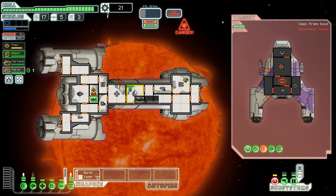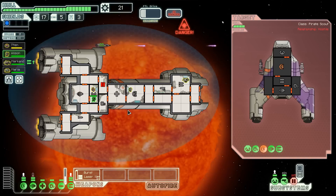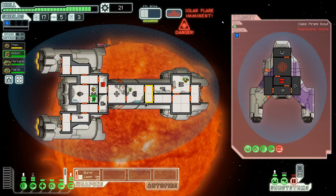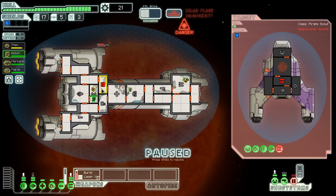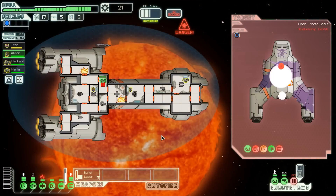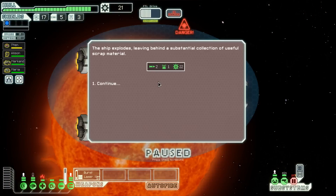His weapons are out and he's about dead — this barrage will do it. And I'm on fire! I got two missiles, a drone part, and 22 scrap. My doors are broken right now, so you two go put out this fire, and you guys fix that door for me.